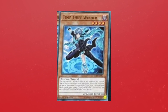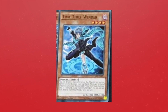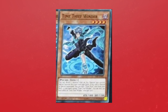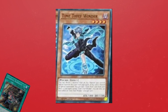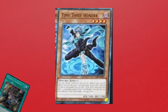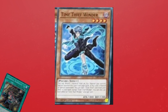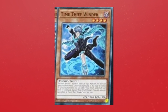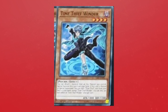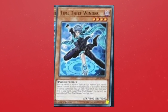Winder gets even better because if you already have pre-established setup with any Xyz monster — because it just says detach one material from an Xyz monster — you can special summon Time Thief Winder from your hand. One good way of playing Time Thieves right now is with Zoodiacs. Because you already have pre-established material with Zoodiacs from one card without using your normal summon, you can use Zoodiacs, set up a Chalkanine, detach to special summon Winder, then use Chalkanine's effect to bring back a Zoodiac from grave and make a Link monster. Time Thief Winder is actually kinda crazy — when you get to special summon and search, this card becomes a million times better.